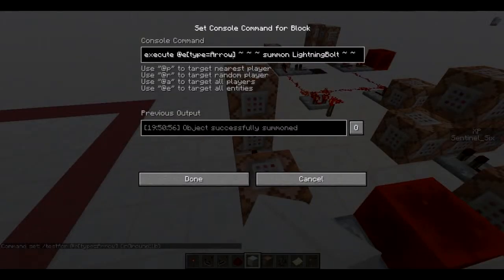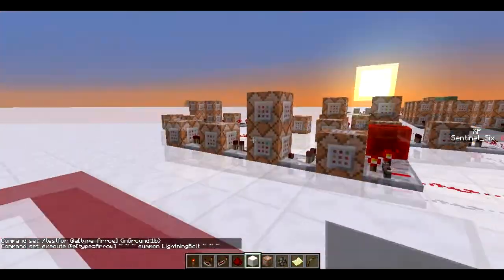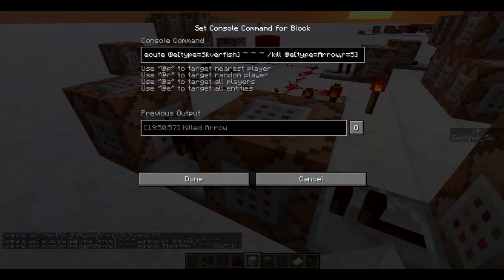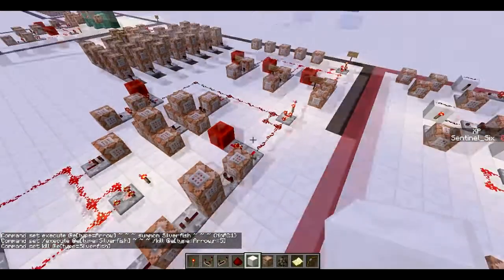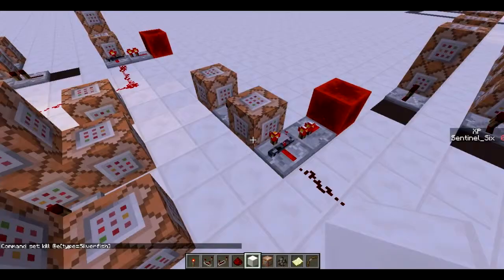So this is the lightning arrow — it's executing at the arrow and summoning a lightning bolt. It's pretty simple. But if you don't do all of these other command blocks, it will actually only fire once and the arrows after that won't get the lightning bolt summoned. So what I did is execute at the arrow, summon a silverfish with no AI so it doesn't run away, then execute at the silverfish to kill all the arrows within a radius of five. Then it kills the silverfish, so that when you shoot another arrow it will also do the lightning — so you can shoot as many lightning arrows as you want.